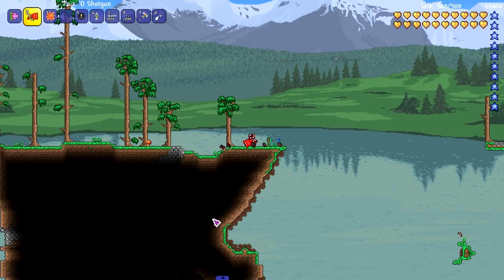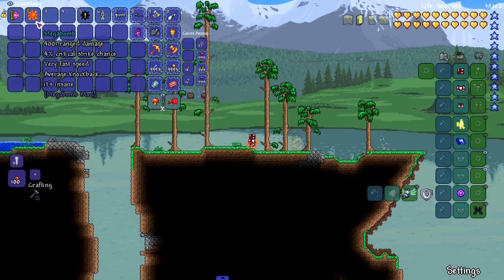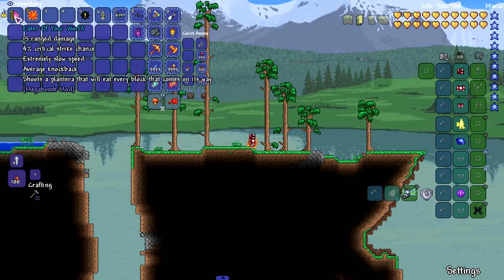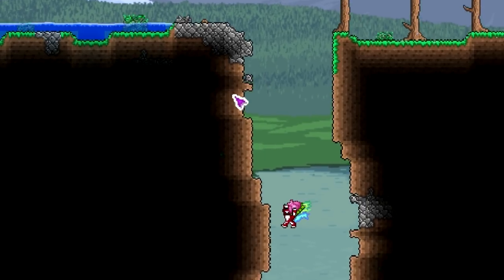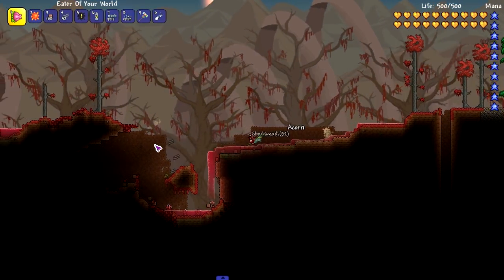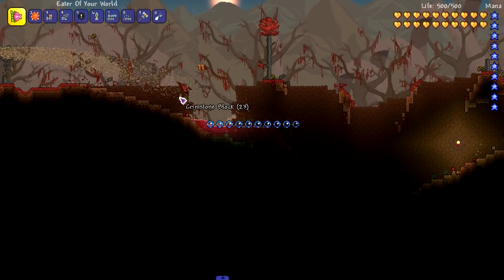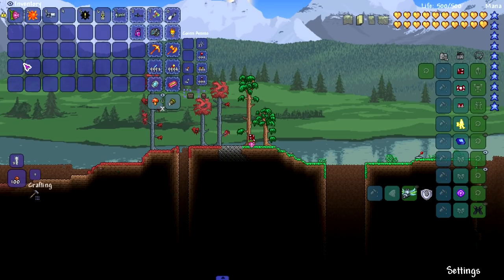Let's summon King Slime — yeah, instant kill. Now we're down to the mega bomb and Eater of Your World. The Eater of Your World shoots a Plantera that eats every block in its way. Let me go somewhere with more land. Oh okay, so it goes for a limited time, which is really good. If it went any longer it would probably chew through the whole world. Wow, it does all this block destruction — but only 10 damage.